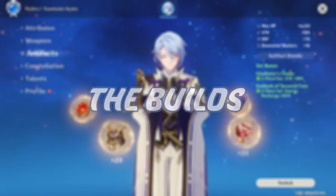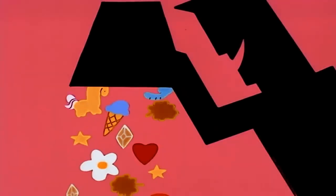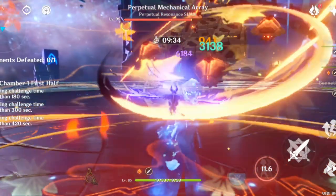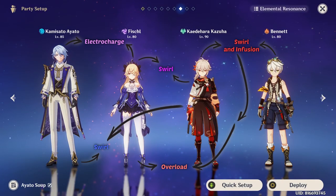So you want to know how to play Ayato Soup? Well, first you start with the build. Sugar, spice, and everything nice — these were the ingredients chosen to create the perfect Ayato Soup. You heard me right. This team's name is Ayato Soup. As for why, well, because this team can do all kinds of reactions.